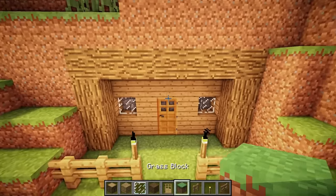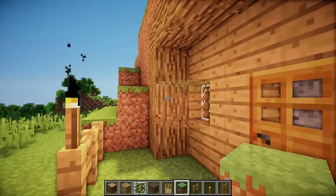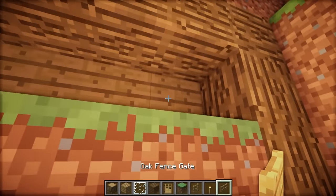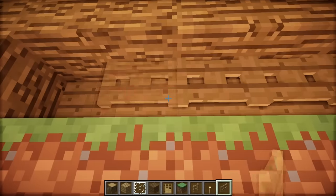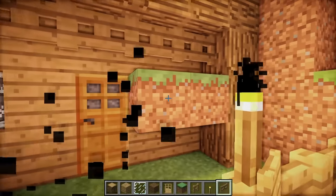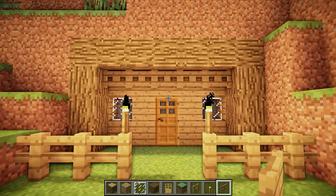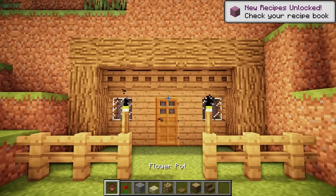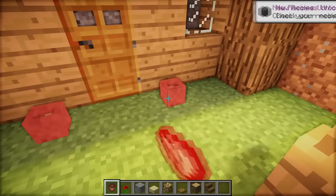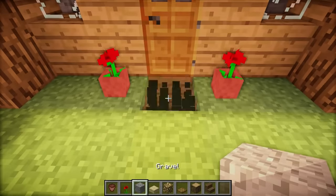Inside the frame we place oak wood fence gates to the top layer. In front of the entrance we can place some flower pots and flowers. We also create a gravel path.